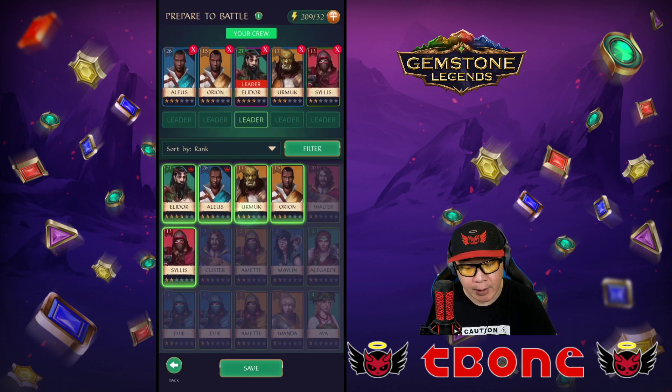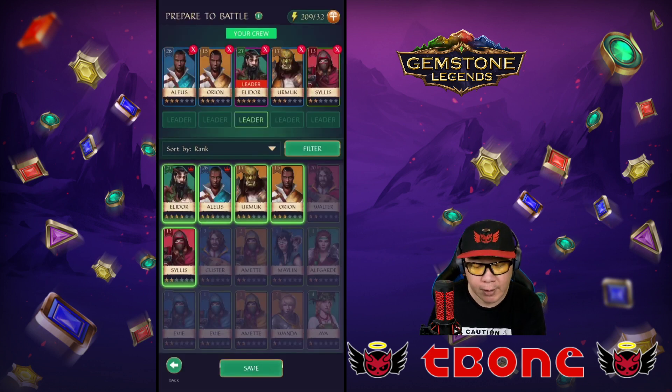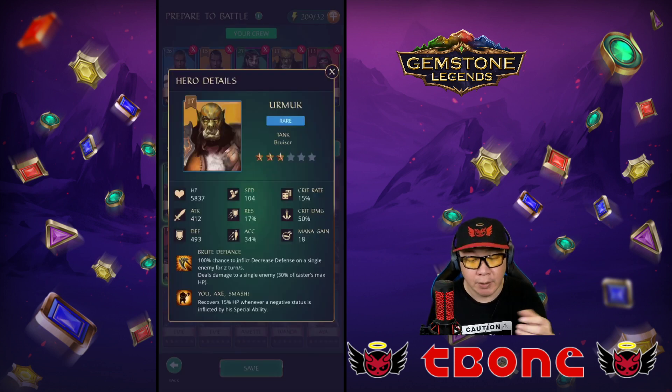In here you can also choose your heroes — you can pick any number you want. Although if you want to get three stars for the campaign, you can only have three max heroes. You can select any leader you like; any card can be a leader. But I'd recommend looking for cards with a little crown symbol, which indicates a leader bonus — that's going to be Elodor and Elias. Elodor's leader ability gives all allies 15% health, whereas Elias gives all allies a 10% attack boost. If you use a card like Urmuk as leader, you're losing out on that leader ability.